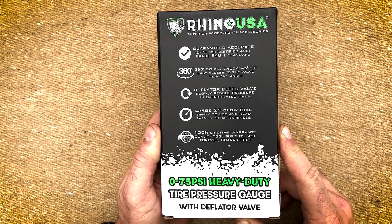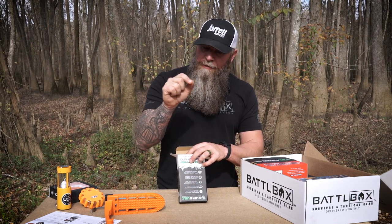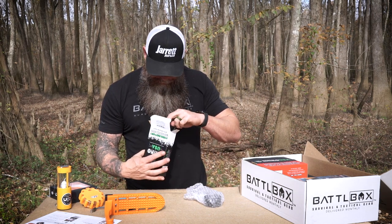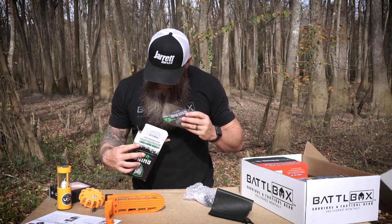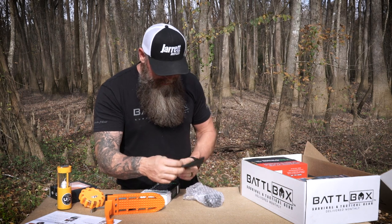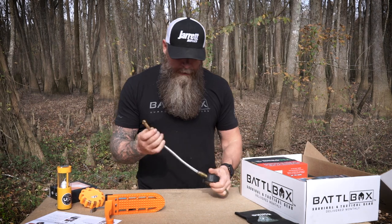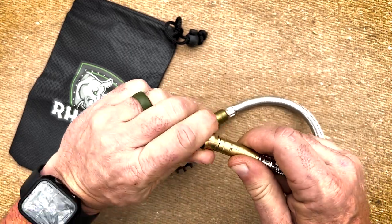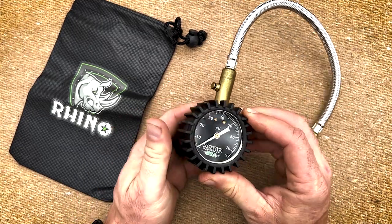The 360-degree swivel chuck is key — you don't have to have it at the perfect angle to see what you're doing. It's made out of brass, with a braided hose, and the connection going into the gauge is also brass. We've got a large two-inch gauge that's accurate, with a rubber exterior so if you drop it on the ground it won't damage it. It comes with a pouch, stickers, and warranty activation. This is a very nice tire gauge.